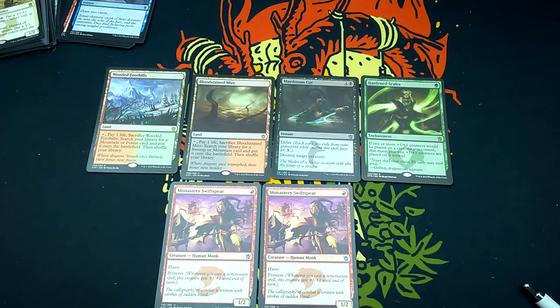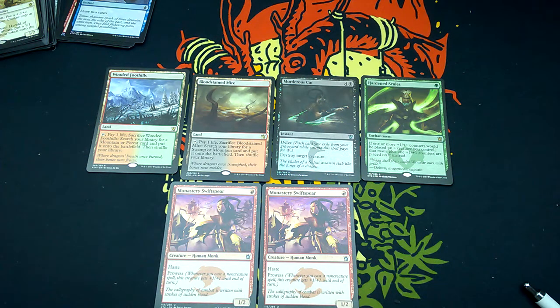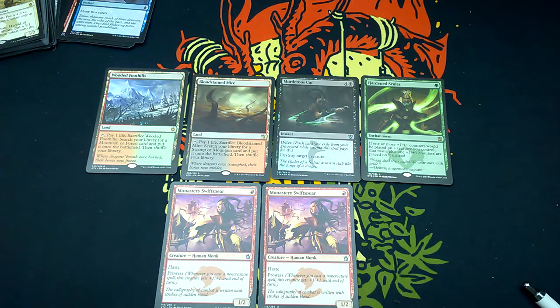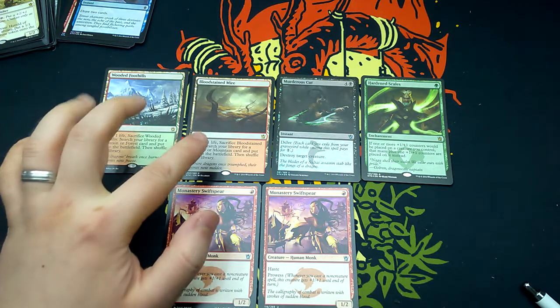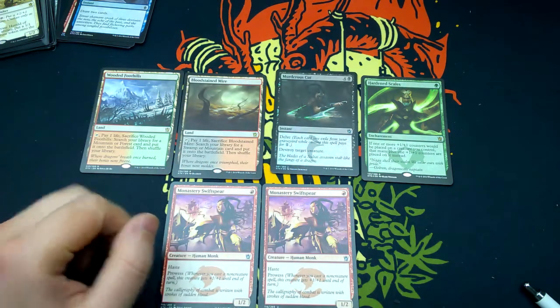Okay, so I'm back with my numbers. The problem with Khans of Tarkir is that because of all the cracking, there's not much value in the set besides the fetch lands. I set my MKM settings to German Near Mint and Mint, German sellers only, since I sell from Germany. People who prefer to buy from German sellers are often okay with paying a premium, so I can price a little higher than the lowest market prices and still sell my cards. Wooded Foothills is 12 euros and Bloodstained Mire is 13.50 — 25 euros together for those two cards. Foil Murderous Cut is 3.50 and foil Hardened Scales is 5.40.